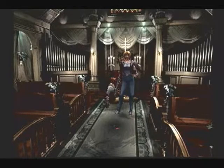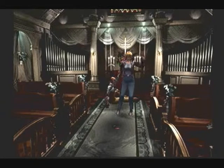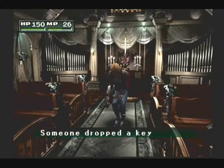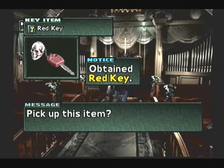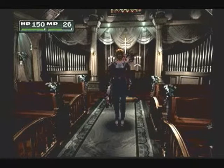Hmm, what is this? I see an item on the ground. Skull key! Hey — red key, blue key. I wonder what this does. Unfortunately, I'm out of time again, so next time we go back and use the red key.